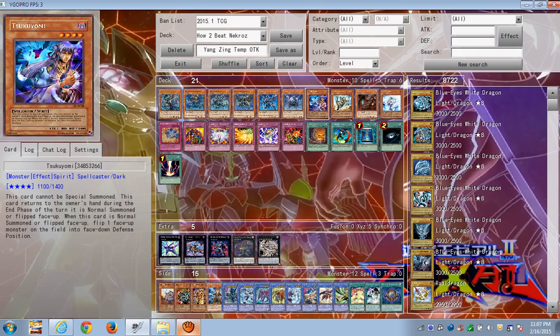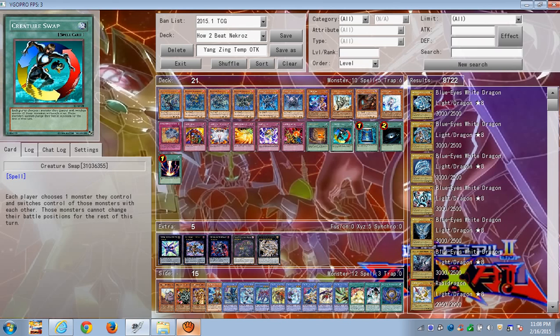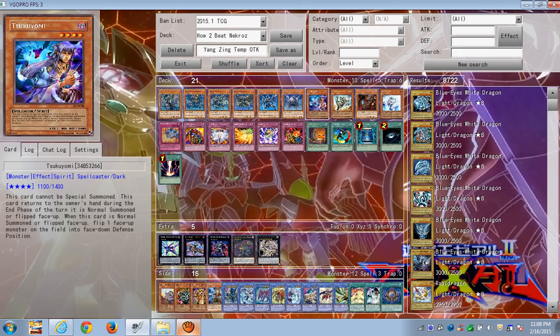A good combo is to use Book of Moon to put the Nekroz monster face-down, then combo with Creature Swap to take control of it and use it for whatever you want. Spirit monsters will return to the owner's hand in the end phase, and Book of Moon will go back to hand, so if you're running a Spirit deck you might already have this. If not, it's a good side deck card — technically a good main deck card too, especially for Spellcaster decks.